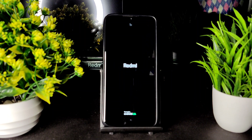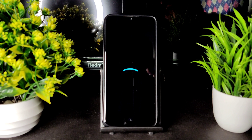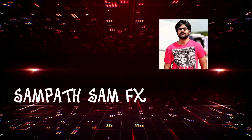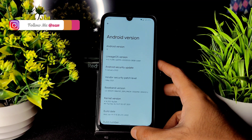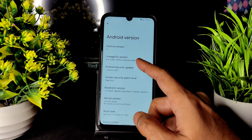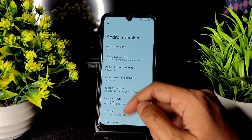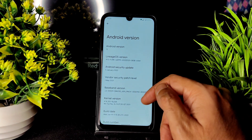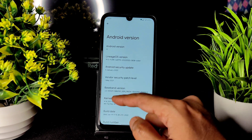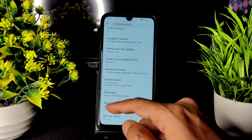As you can see, the device has booted into LineageOS. It's an Android 12-based custom ROM. The latest security patch is January 5th, 2022, and the baseband version is visible. The kernel version is 4.14.255 and the Ryzen kernel has been used. The latest build date is January 19th.